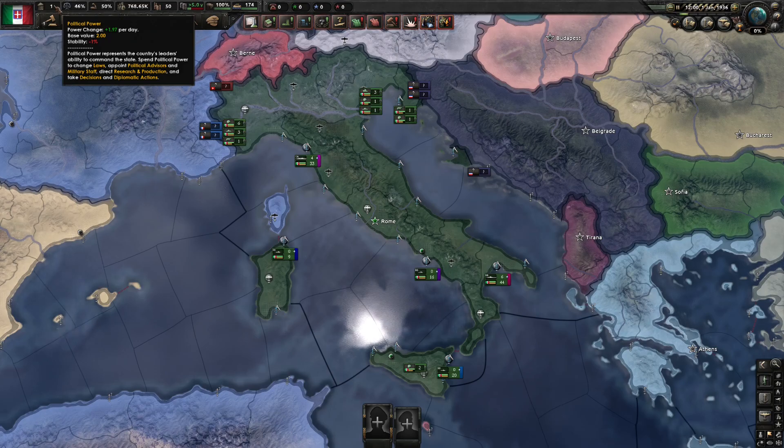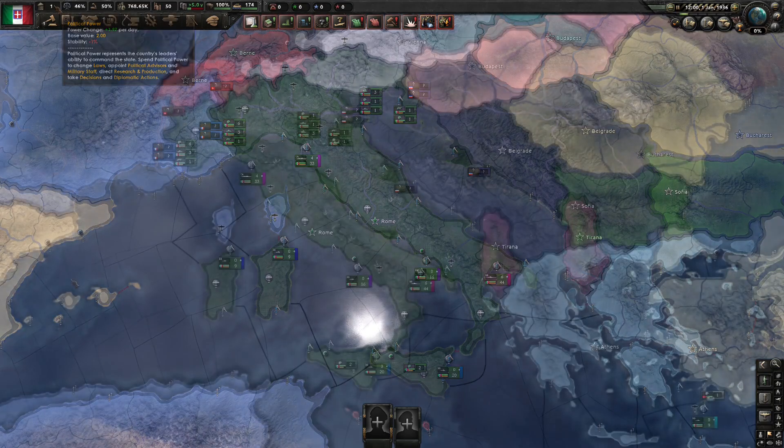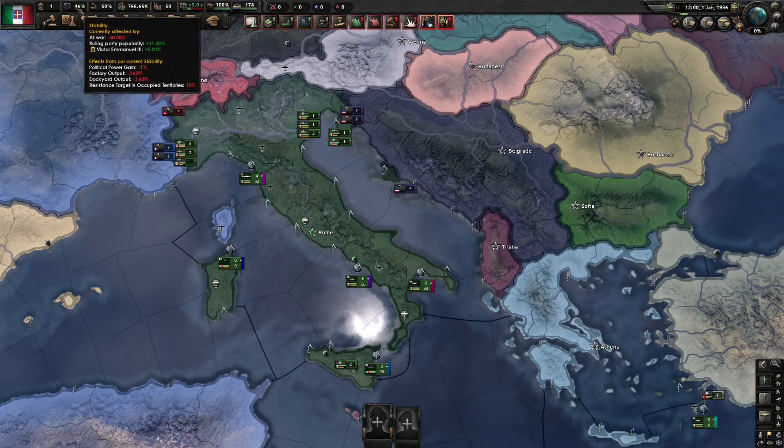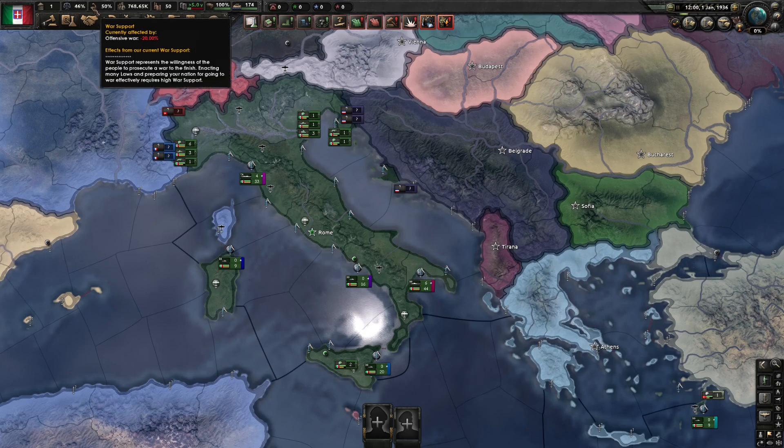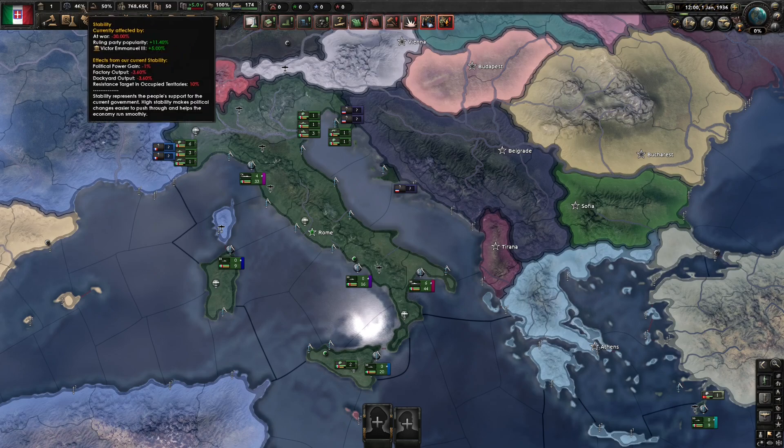Just next to the PP, you can see your nation's stability and war support. These reflect your people's support for you, the government, and their appetite for war. Low figures in either of these boxes can result in strikes, mutiny in your armed forces, and huge debuffs to your economy and military capability. Conversely, keeping these higher can give you great boosts to give you an edge over your enemies. These are also super important, and you'll find yourself balancing these throughout your playthroughs.